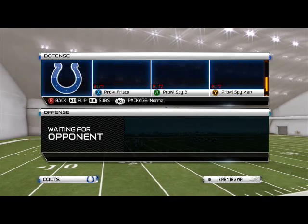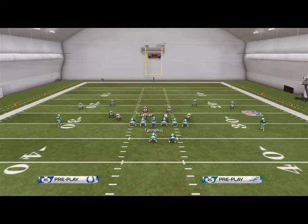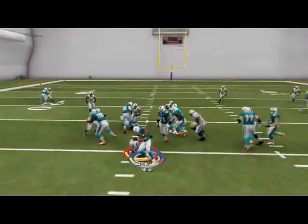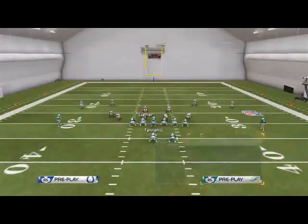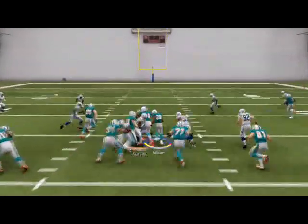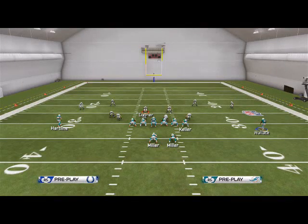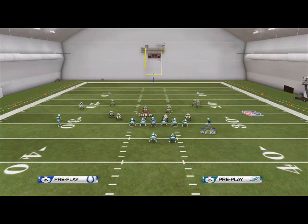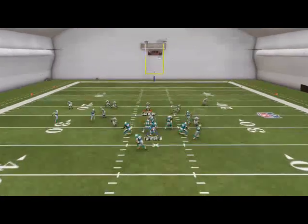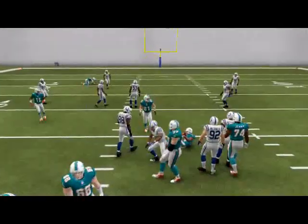Oftentimes we'll see Cover 4, Cover 6, whatever. First things first, I want to show you this halfback inside — just like that halfback dive out of Far Pro, it gets really good blocking. Another cool thing about this is the ease at which you can audible in and out of Far Twins. We could motion wide receiver across as if we were running a halfback dive and then run the same Texas passing concept.